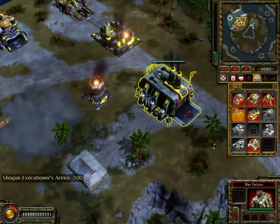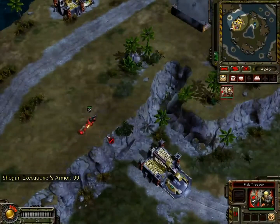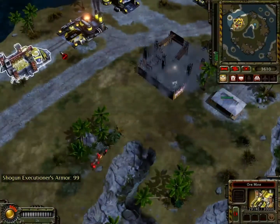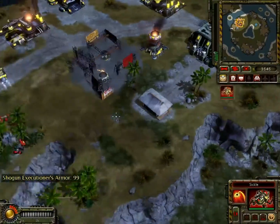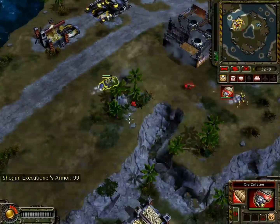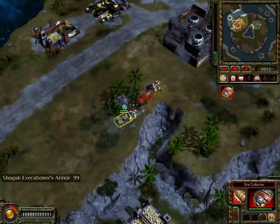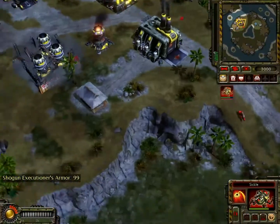So we're going to get one Sickle out — just one. And here he goes. There's the attack: one Flak Trooper, a Conscript and a Warbear. To deal with this, I have my Sickle. I'll bring out my Collector to try and destroy stuff, but there we go.